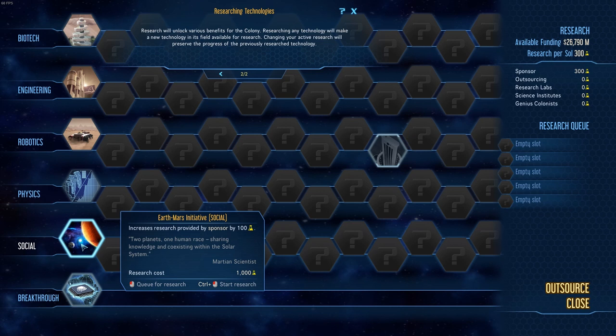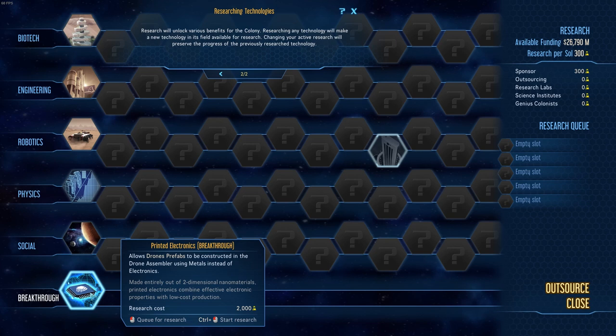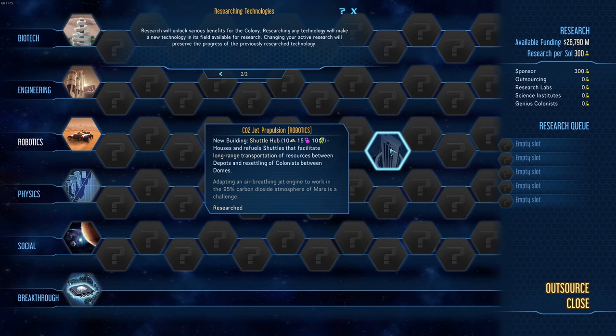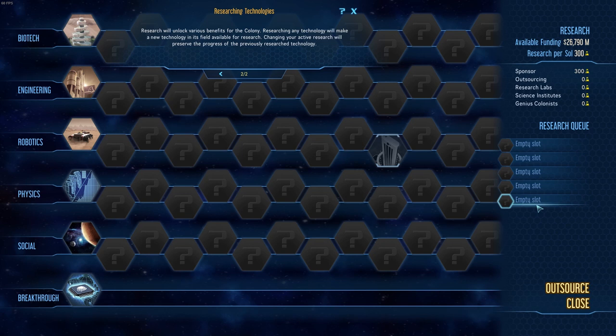Physics — again it could be all sorts of different things. Social is mostly about getting people to the planet and also increasing research points. Occasionally you'll find a breakthrough out on the planet — basically a bonus that comes out of nowhere. This one we found allows drone prefabs to be constructed in the drone assembler using metals instead of electronics, which makes it much cheaper to create drones. You'll be able to set up five things in your research queue and you always want this queue full, because occasionally you'll get bonus research points — like 2,000 from an anomaly — and if there's nothing in the queue you're going to lose those points.